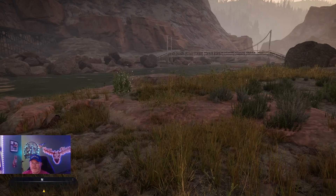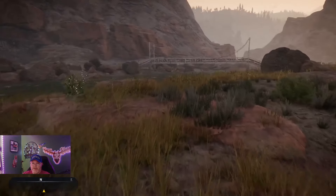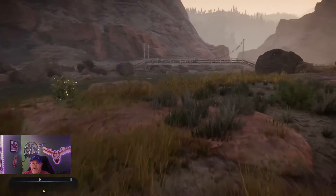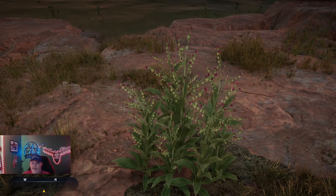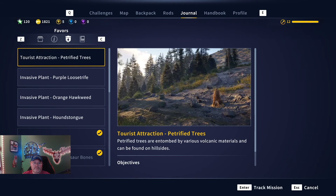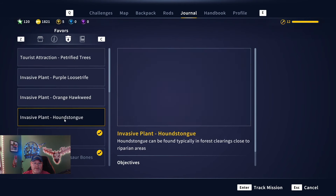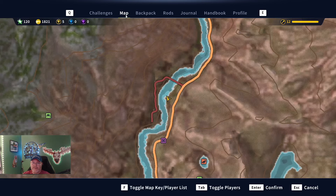Houndstongue. All right guys, over here on my way to look for dinosaur bones. There's a cave and a bridge you have to walk to get over. I'm not really sure what this is because we haven't started this mission yet. Houndstongue — I thought I had discovered all the missions. Oh, a whole other thing we've got to find. So there's one out of eight, and we're right here above the railway. Let's find seven more Houndstongue.